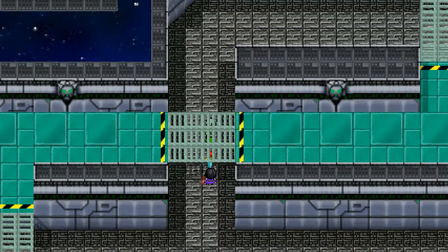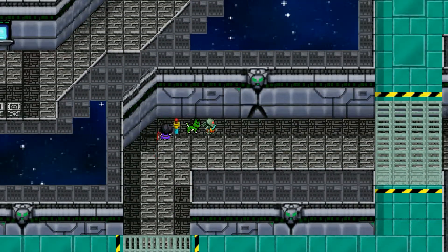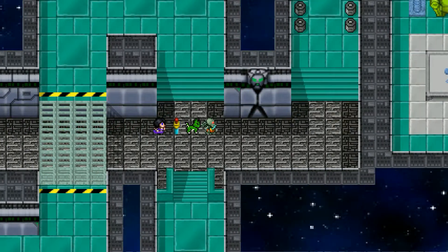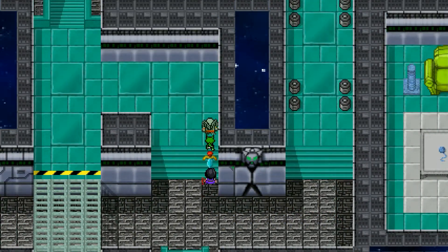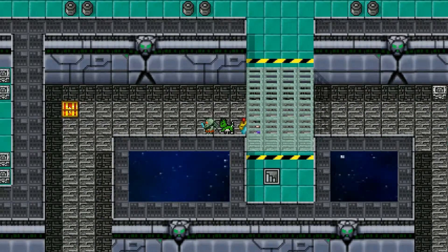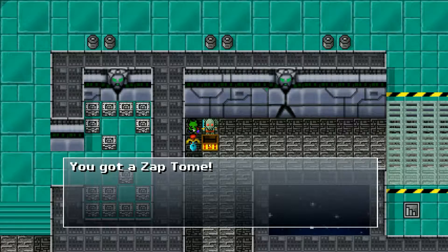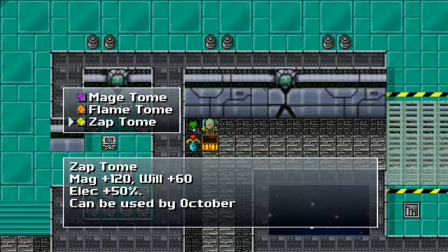Over here — there you go, that's what I like to see. 3500 gold, very nice. There must be more stairs that I am missing here. That goes over there — there it is. We need to find the other laser deactivator. There we go — that would be for October I do believe. It increases electric damage — magic plus 120, low plus 60. The only problem is that'll reduce our fireball damage.